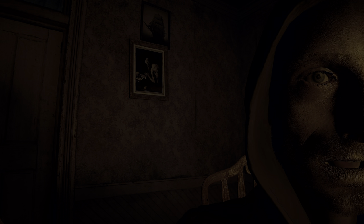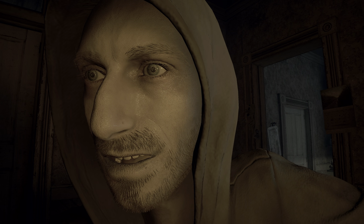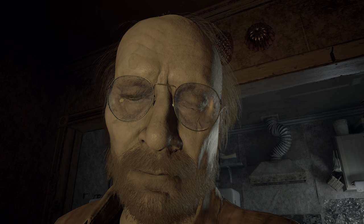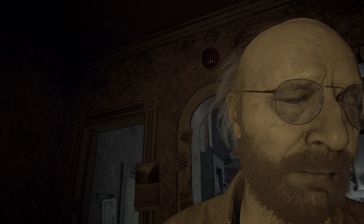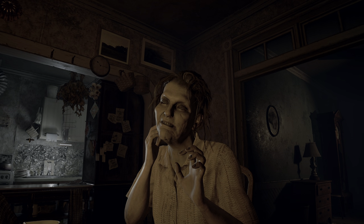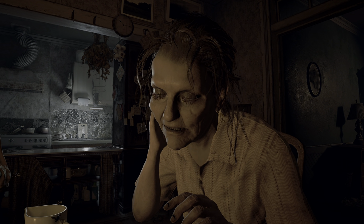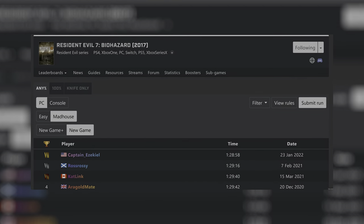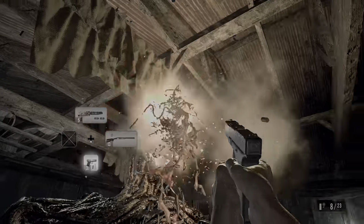Resident Evil 7 on the Madhouse difficulty is an intense game mode that captures what I enjoy the most about the Resident Evil series: strong enemies, unique item placements, and needing to use an item in order to save the game, just like in the classic Resident Evils. As difficult as it was on my first playthrough, modern day speedrunners have trivialised the boss fights, making new game Madhouse speedruns completable in under 90 minutes. In today's video, I'm going to show you just how speedrunners destroy the boss fights to make this 90 minute time possible.